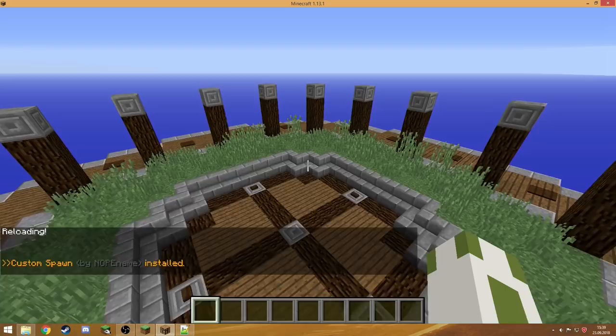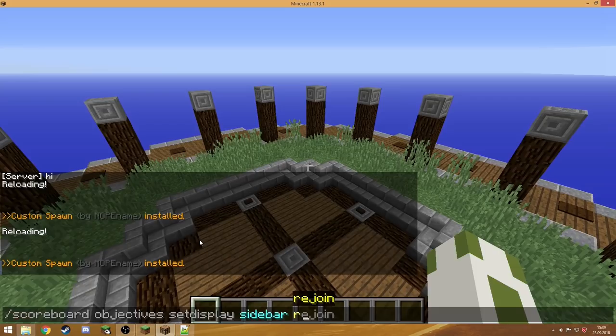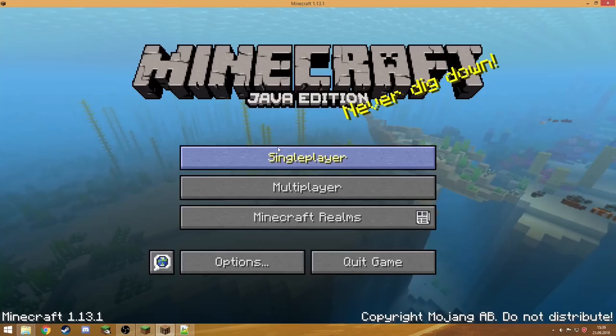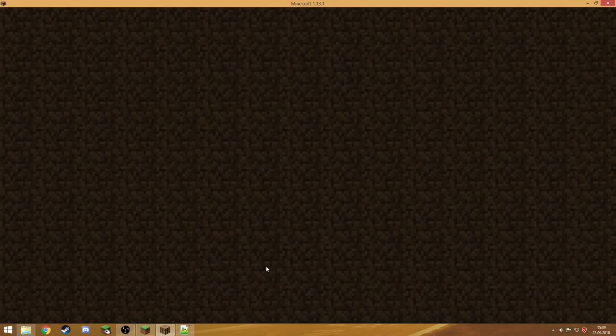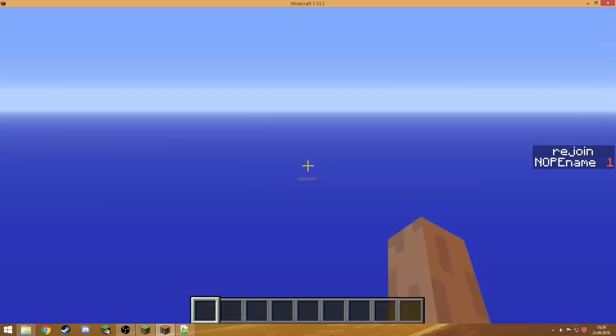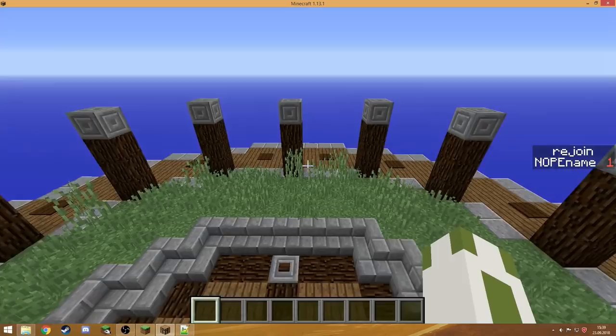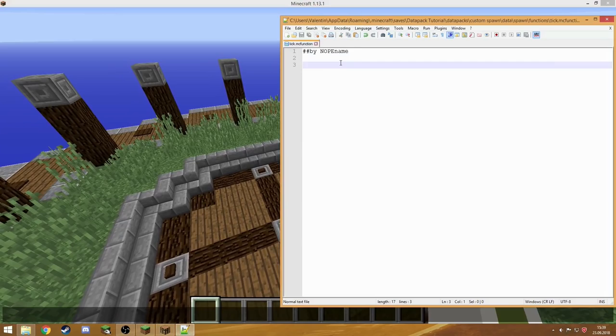Let's do reload — the message will appear again. Now run 'scoreboard objectives setdisplay sidebar rejoin' and you can see it. It was already installed before, so let's set it back to zero. If I rejoin now, as you can see the score increased by one — that's how we detect rejoining players.